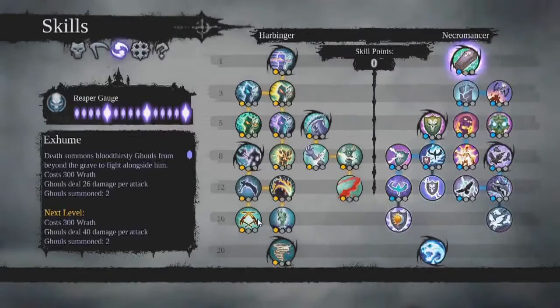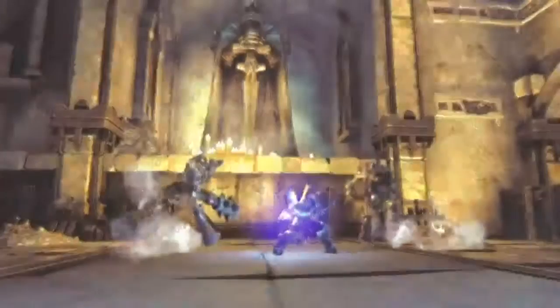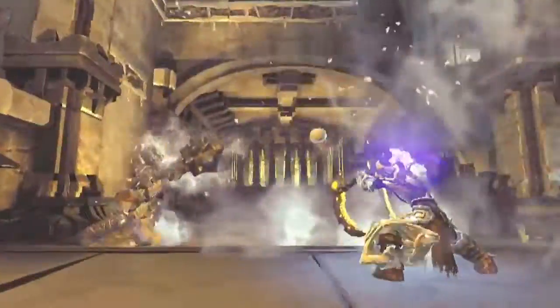I think it's that tier of loot that we're introducing that's going to be the most exciting. In Darksiders 2, we've got a skill tree. There are two major sides: the Necromancer side and the Harbinger side. The Harbinger is more warrior-based — melee, in your face, hand-to-hand combat, weapon-based combat.